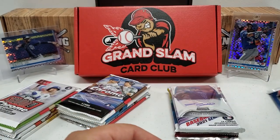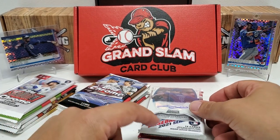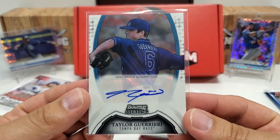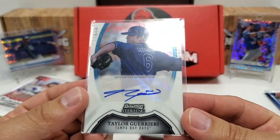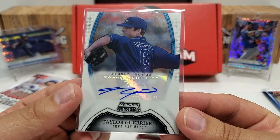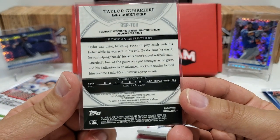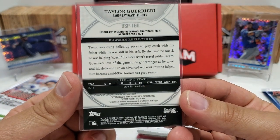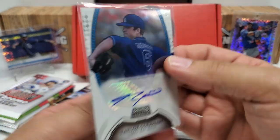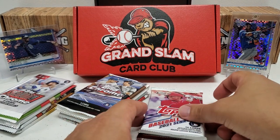2021 Bowman Hobby Pack — that is nice. I'm going to tell you guys whether each pack is hobby or retail, because you guys should know. And there's our hit that they threw in — a Taylor Guieri from Bowman Sterling, a nice little autograph card for the Rays, and that is out of 2011. Nothing really transpired too much for him since then, but a nice little throw-in. I'll take an auto any day.